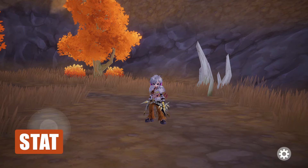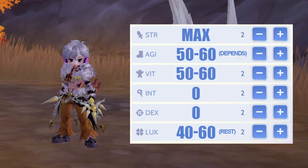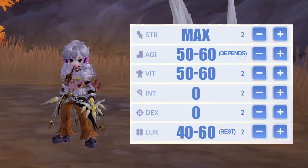Now let's begin with the stats. Max out Strength for Physical Attack, and enough Agility for 500% Attack Speed because your main skill's Cast Delay is subject to Attack Speed. Then Vitality for HP and Defense, and Luck for Critical Stats.